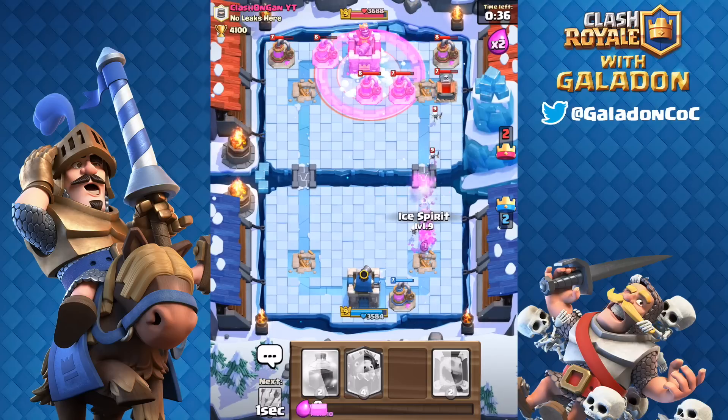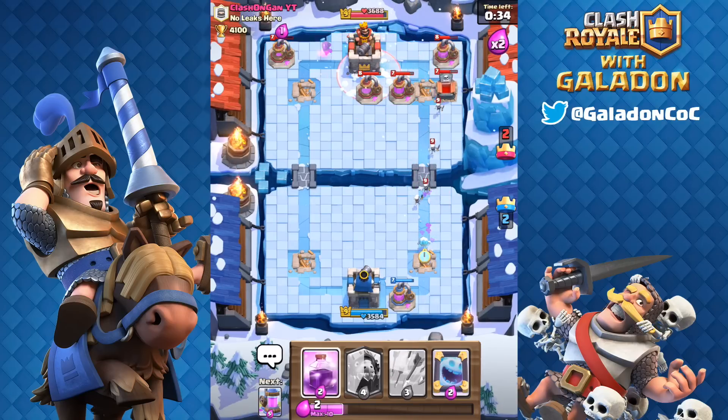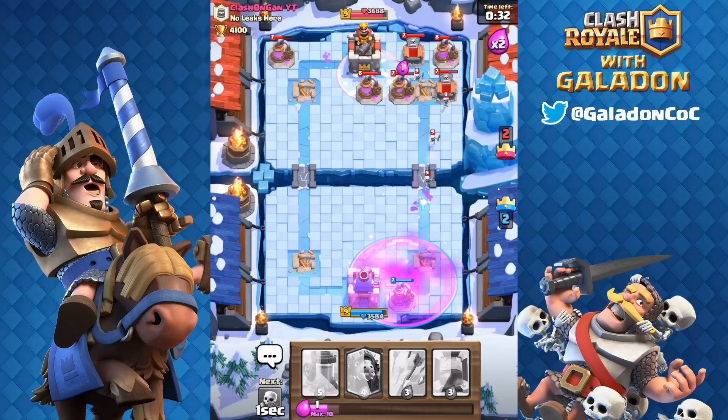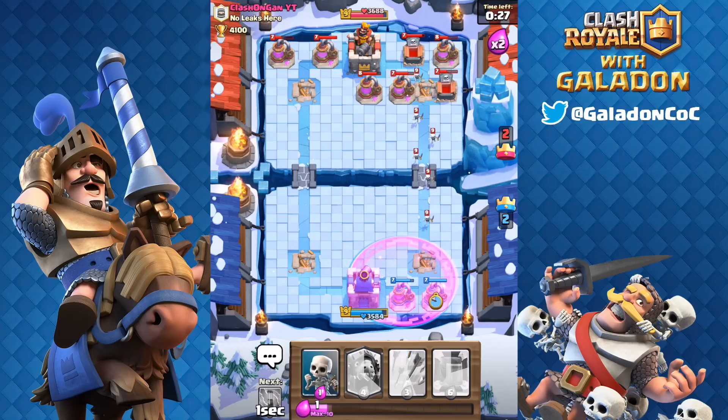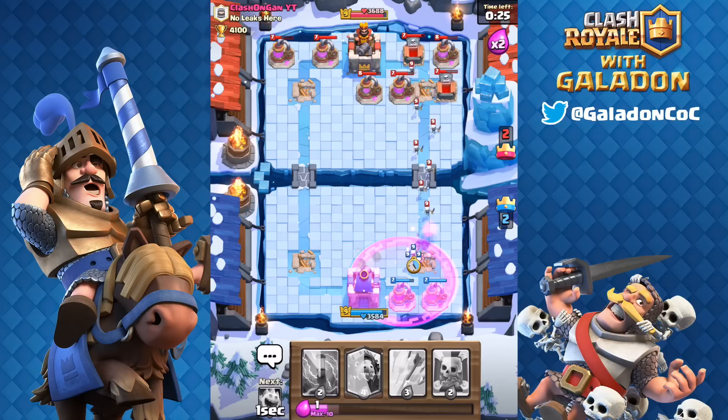The Inferno Dragons — one of the coolest units to see in mass. All of those Inferno streams burning at once. It's like the heat of a thousand suns in one spot on the screen. Very cool, and again, I do feel like this card is going to be significant.